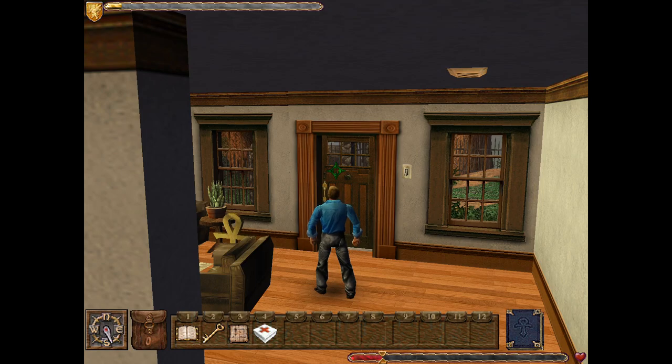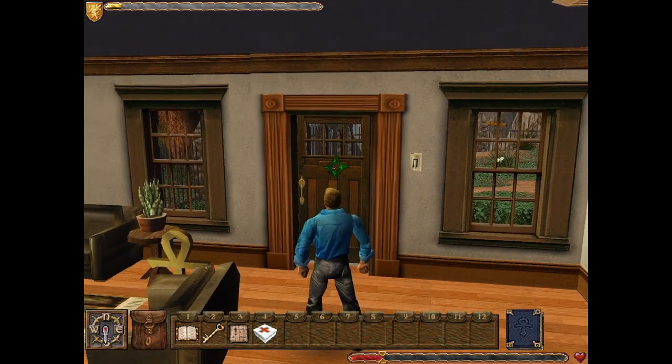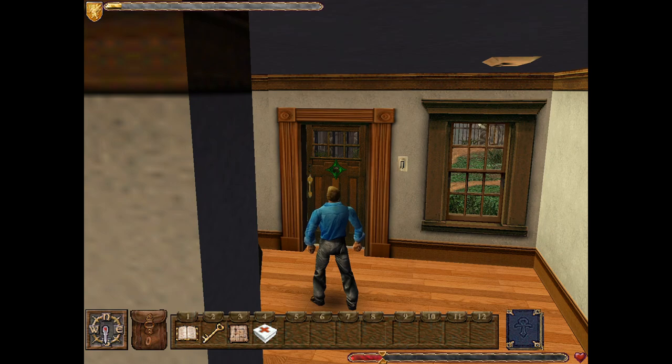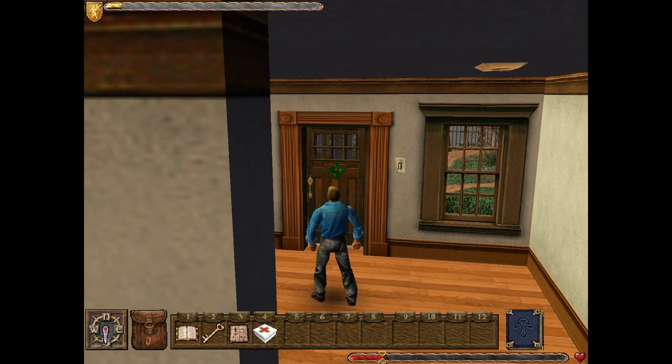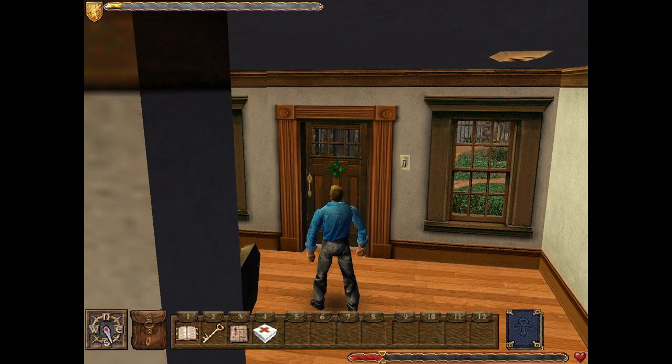Welcome back, folks! This is Let's Play Ultima 9: Ascension. When last we left off, we completely disregarded the plot of Ultima 8, and awoke in our bed back on Earth. We were then contacted by Hawkwind through mystical unknown magic, and told to stop sleeping on the job because Britannia is totally being invaded by the Guardian and is about to fall. We really shouldn't have come back home, but we're about to leave our house after doing quite a lot of tutorial stuff, and we're about to do quite a bit more out there.